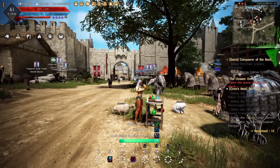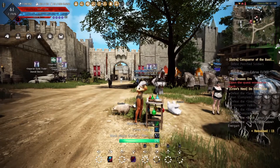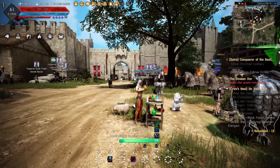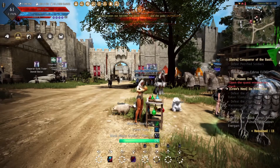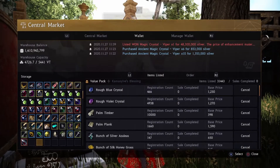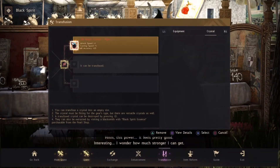Here we are trying for the gin viper crystals, which are worth 330 million each. I did manage to get a BON, a ONE, and a GIN. I sold the BON and the ONE on the market for about 97 million each and kept the gin viper, which I put into my gloves.